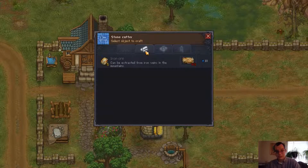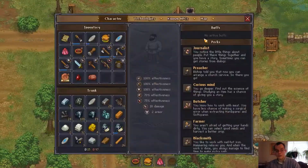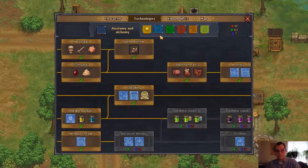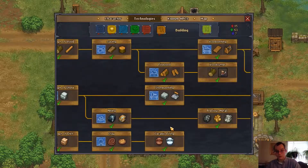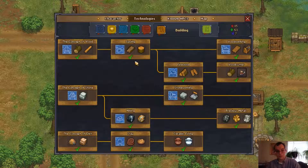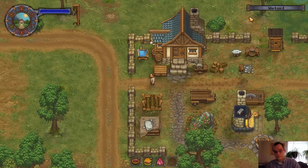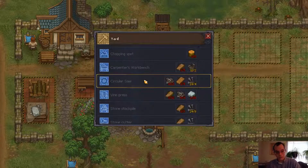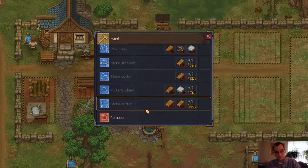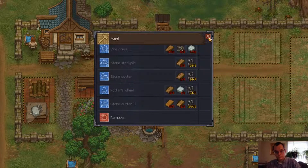If I wanted to do stone cutting too. Yeah, I was wondering if I had a stone cutter too. Because that was needed for stone gravestones. That was needed for the stone cutter too. Stone cutter too. It requires flitch and nails and planks. That's what I needed.